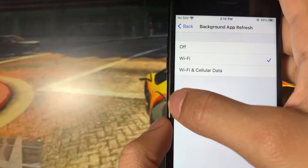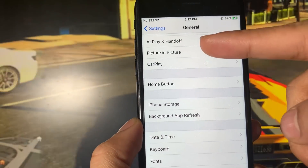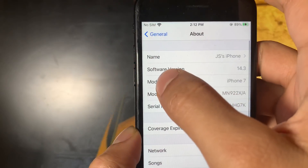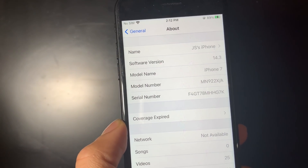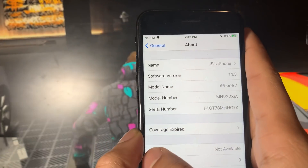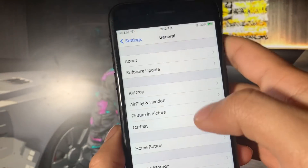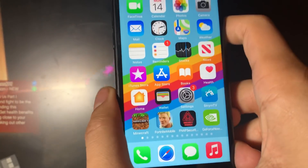Once you've done that, exit out and stay in General, then scroll up to where it says About and select it. You'll see software version — just make sure that you're running iOS 10 and above on your iOS device. And once you've done that, that is going to be all the settings we have to change on iOS phones.